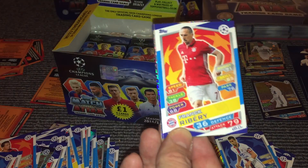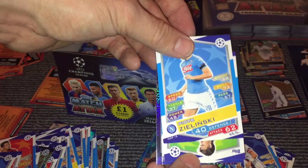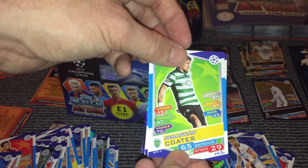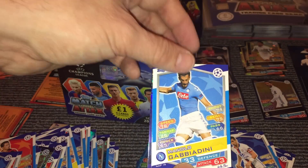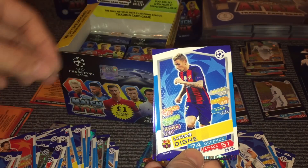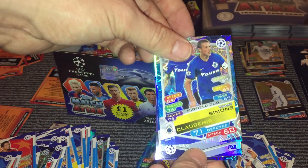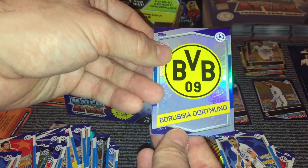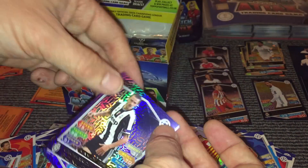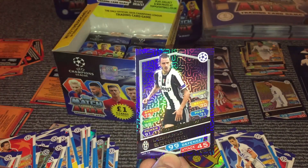And then we have Ribbery, Zielinski, Coates, Gabbiadini, Diet, Dying, and then we have a Simons and Cloudomir duo, and we have the Dortmund badge, and then we have a Man of the Match card there for Bonucci.